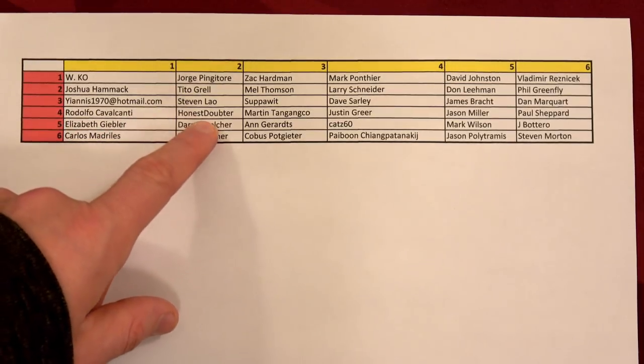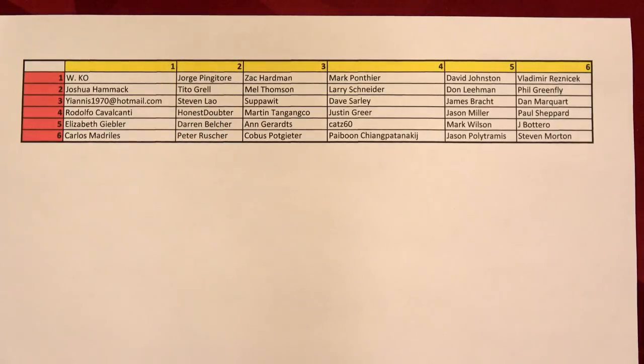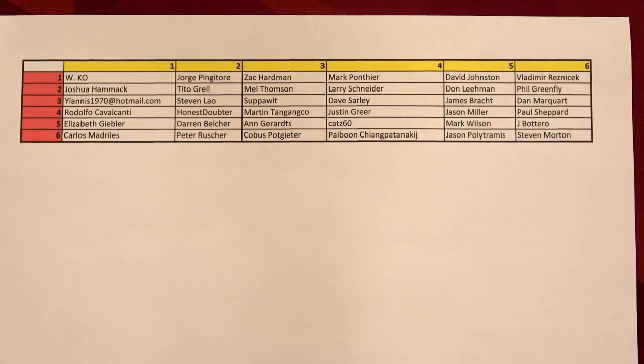Red 4 and yellow 2 is Honest Doubter. What I'm going to do is send you an email — since all of you had to send me an email — I'll simply send you an email, get your PayPal information, and send you over $50. Congrats!